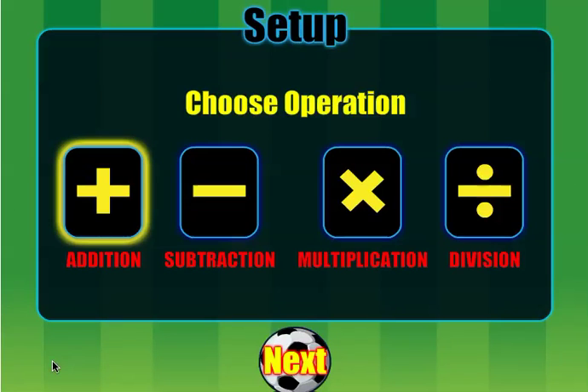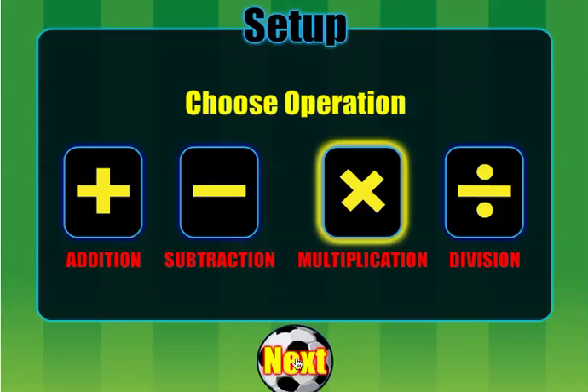Click play. The first thing you need to do is choose which operation you'd like to practice. I'm going to choose multiplication. Click next.